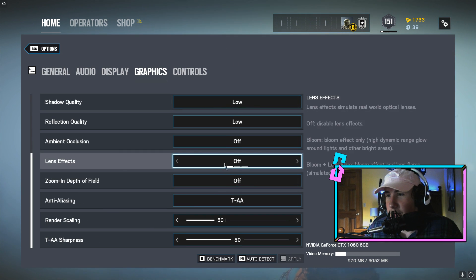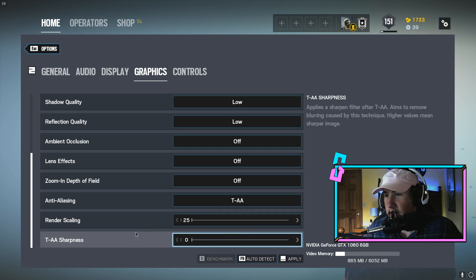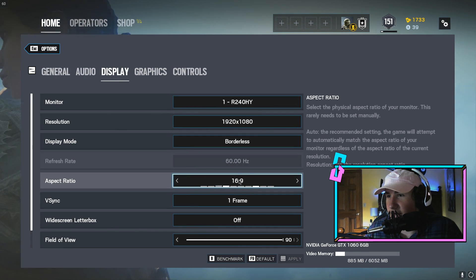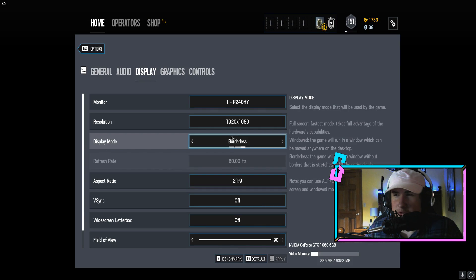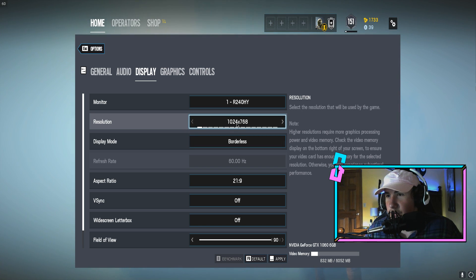Basically all we're going to do is put on the low preset and then throw the render scaling down — that's going to make it look terrible resolution-wise. Then we're going to turn down the anti-aliasing sharpness. And then we're going to go to display and, just for some added goop, we're going to turn V-Sync off and put it on 21x9. 21x9 is the worst possible thing I saw. It really just comes down to what resolution you hate the most. I thought this one was insanely scrunched up, and then when you turn it down to 1024x768, it gets really gross.